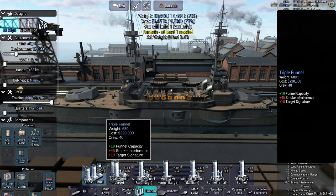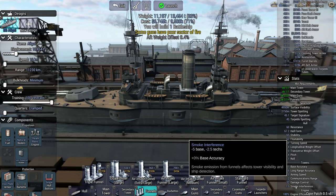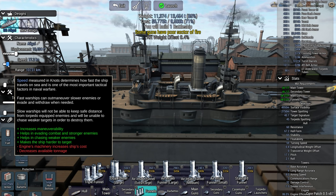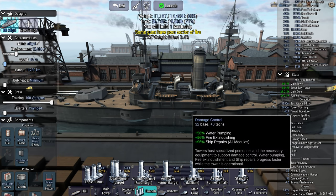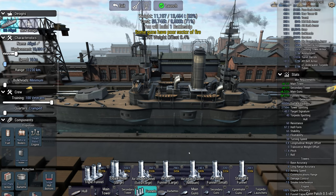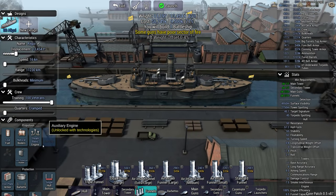52 smoke - triple funnel, triple funnel doesn't fit - that'll do. So what I'm looking at here is the smoke interference, trying to get that as close to zero as possible. A large funnel works, and then I'm going to increase my speed until my engine efficiency is 100% or goes below 100% - which is literally just 60 knots. We'll just leave it at 60 knots.